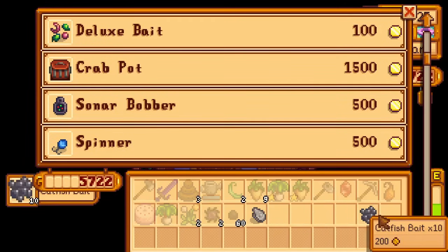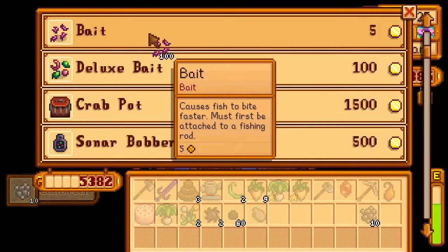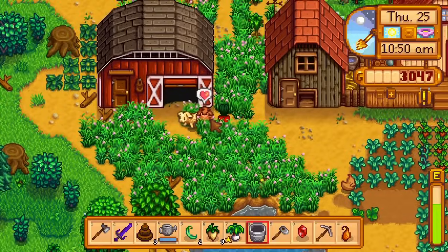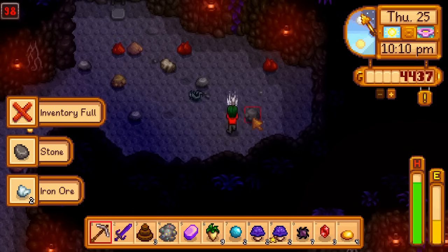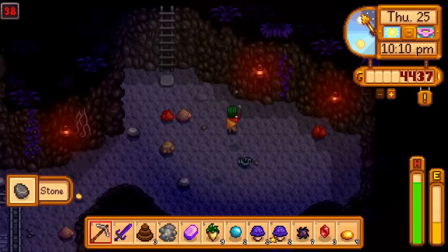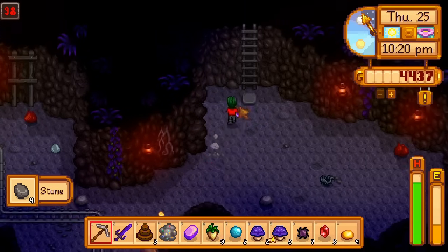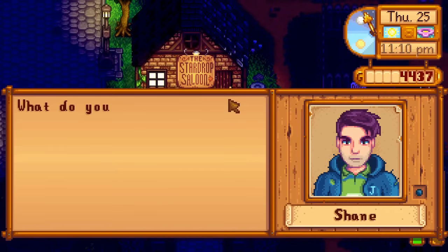I sell my fish, buy a pail, milk my cow, and then go back to the mines. I eat a spicy eel and descend from floor 80 to 98. But by calling Gus at 6am this morning, I know he's selling a Tom Kha soup today. I leave the mines to buy the Tom Kha soup, destroying my progress on floors 96 to 98.